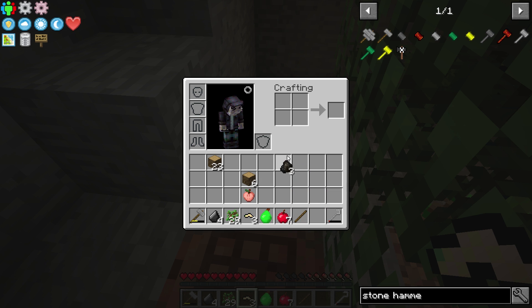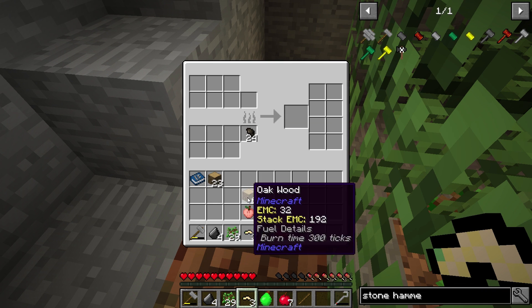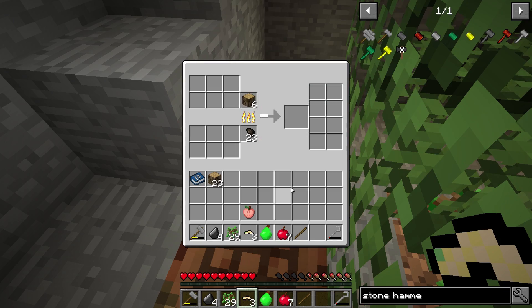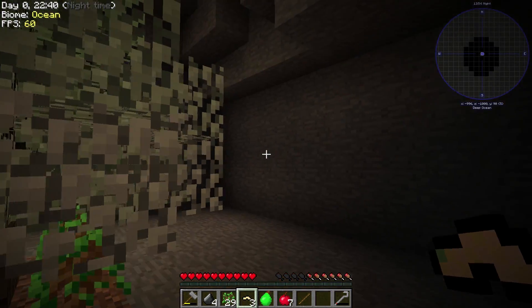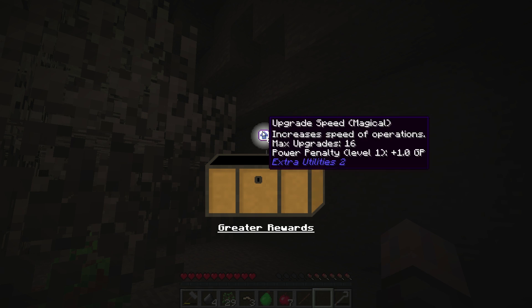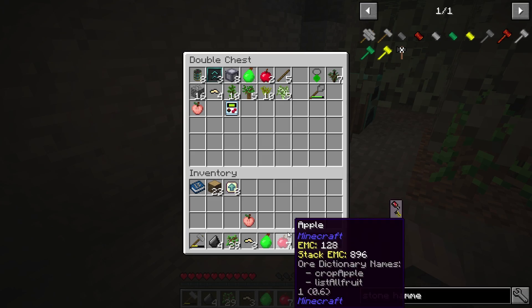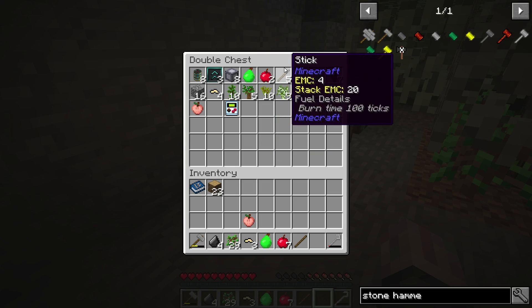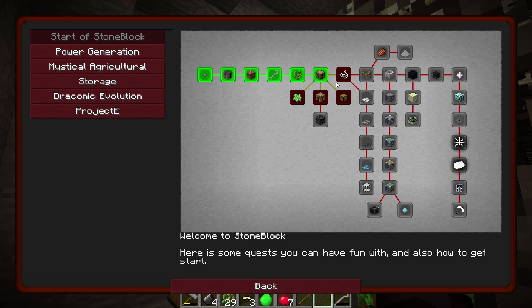Let's pull that out for a second and switch to tiny charcoal. I don't want to do all the wood, but I do need a little bit more torches. How fast is that going? At a pretty good pace, actually. Let's grab this quest here — claim that. And we're going to go ahead and look at this loot chest. We got some upgrades for Extra Utilities — that's not too bad. I think that's the second or third tier.